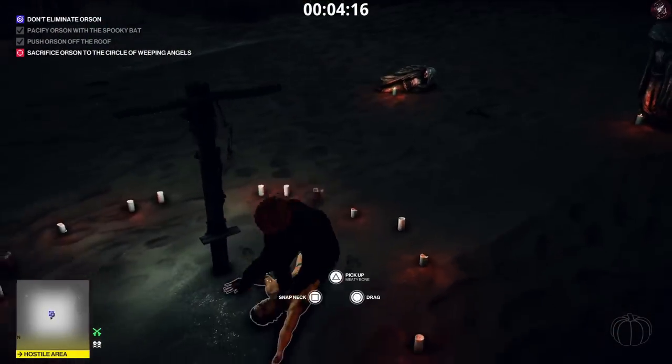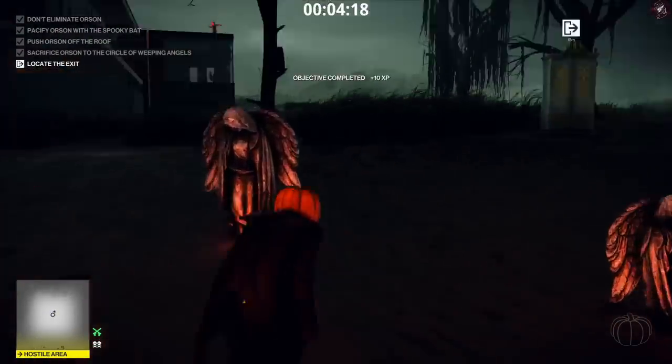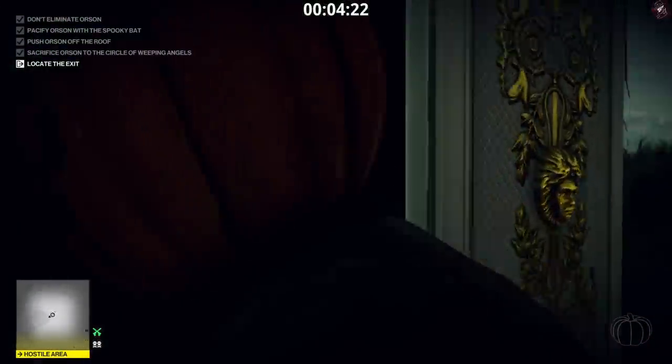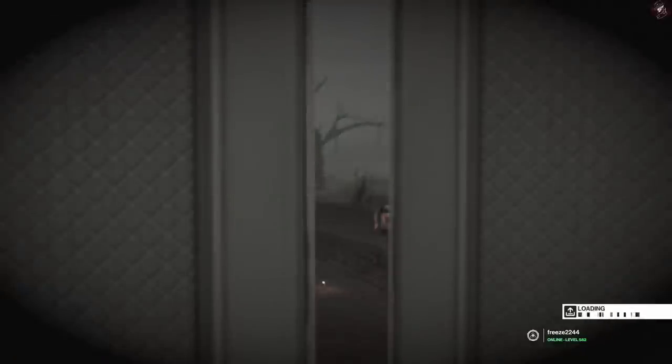There we go — the body disappears. Now we can head to the exit which is the closet right here, and you'll get a nice Silent Assassin rating for level two.